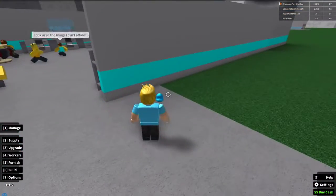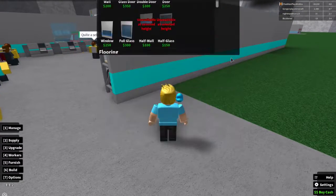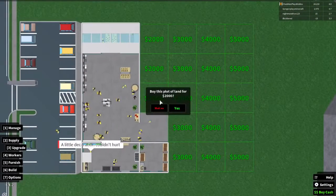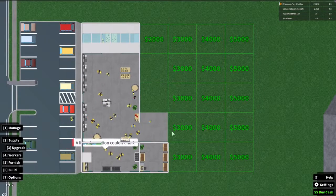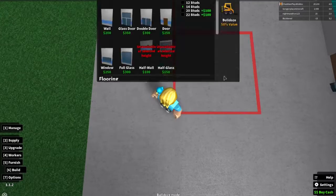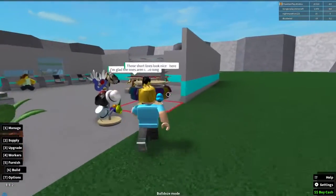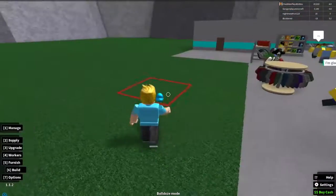Let's go ahead and do some upgrades. Let me buy more land — let's buy this one and this one for now. Then let's work on bulldozing — I'm going to bulldoze this, this, this, this, this, this, and this because I want all this area to be open.